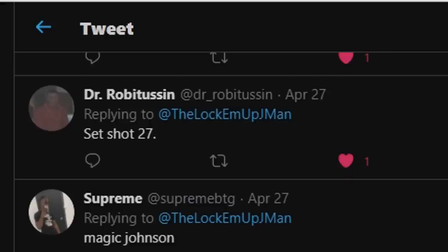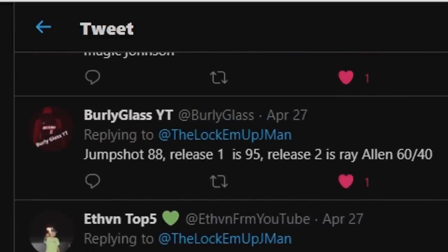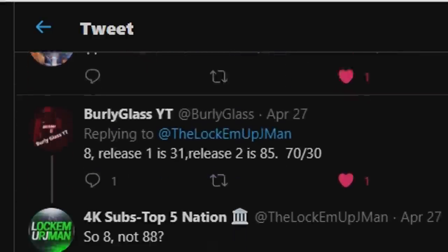Dr. Robotas and my 2K therapist — make sure you check out how 2K calls me legend by the way. Set shot 27, I don't want to use that. Shaq: jump shot 88 release 1, 95 release 2, right out on 60-40. Your 88 or set shot 11.